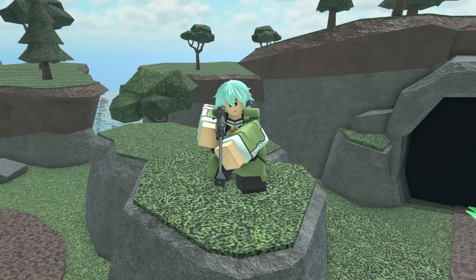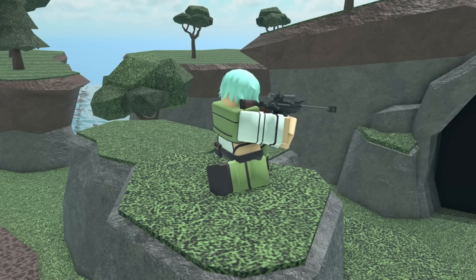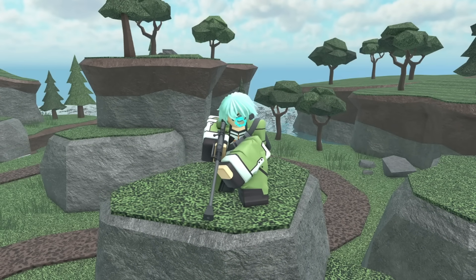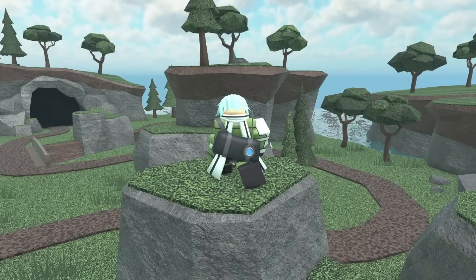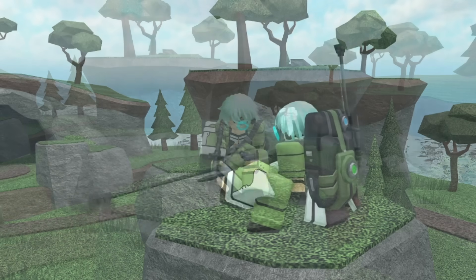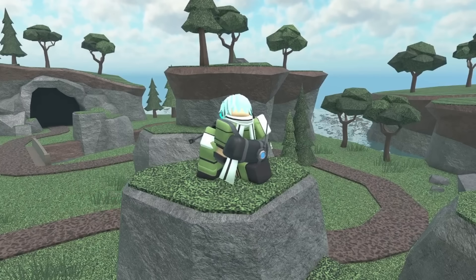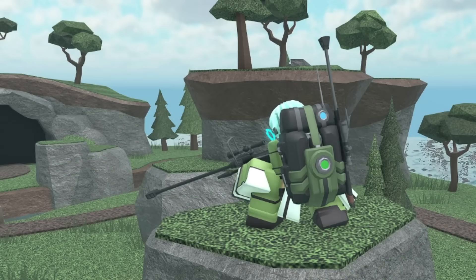Next up we have the Gun Gale Ranger. At level 0 it has blue anime hair, a green outfit, and a pretty basic looking sniper rifle. At level 1 it gets a pair of brown gloves. At level 2 it gets a blue lens on his left eye and a little bag on his back. At level 3 it gets a white scarf on his back. At max level it gets a much bigger gun and backpack. If I'm being honest I think the skin is kind of boring — the colors don't match together that much and there really isn't an awful lot going on. There's barely any difference between the upgrades and it honestly just looks like a sniper skin. I'm going to have to give the skin a 5 out of 10.